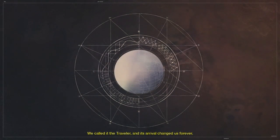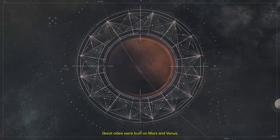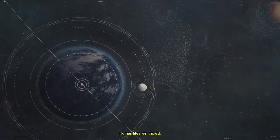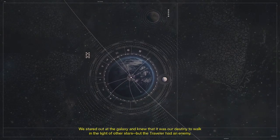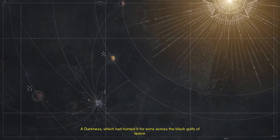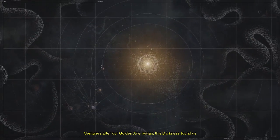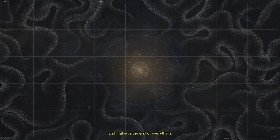The traveler and its arrival changed us forever. Great cities were built on Mars and Venus. Human lifespan tripled. It was a time of miracles. We stared out at the galaxy and knew it was our destiny to walk in the light of other stars. But the traveler had an enemy. So this traveler comes and brings with it a bunch of obligations — triple your lifespan, but by the way, centuries later, I've got this problem. Why can't there just be a good deal?